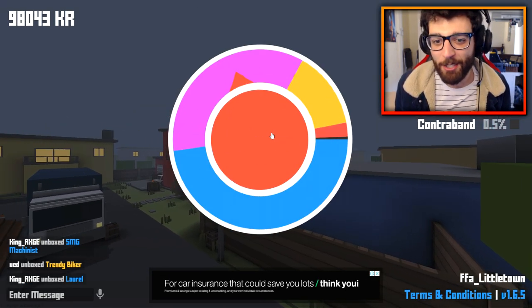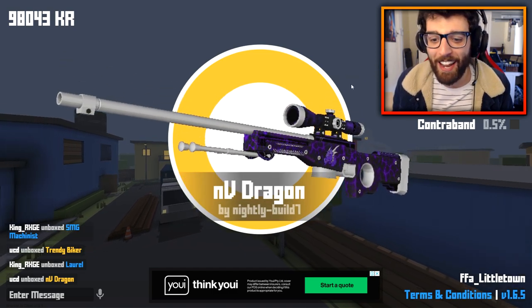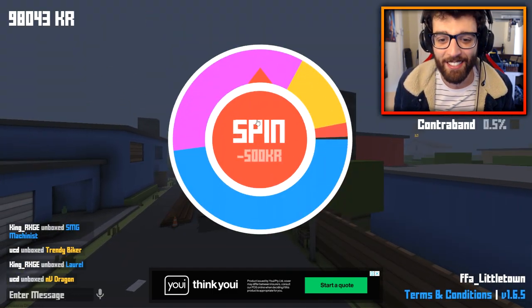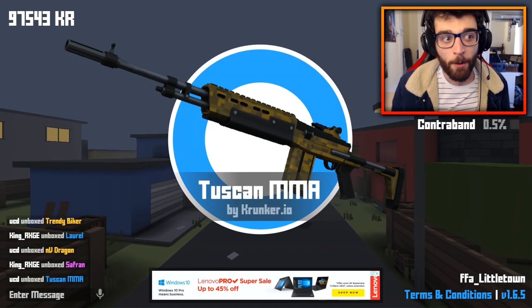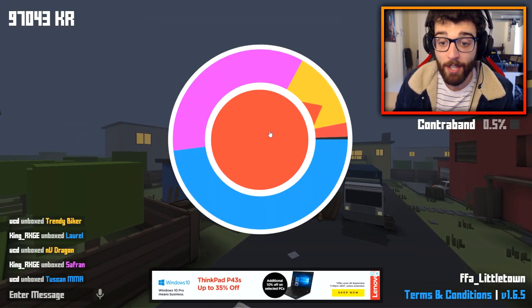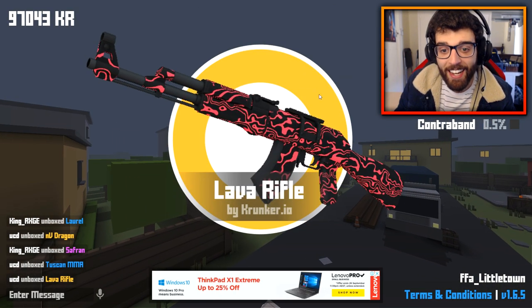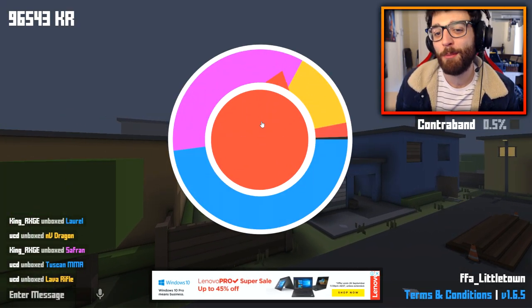We've got a legendary, there's two legendaries — that's three legendaries in a row! The Envy Dragon, that is a pretty sick skin as well. And we've got some pretty good luck right here. A lava rifle with the PewDiePie skin. I got to be a bit more chill, but I'm almost pulling these skins. You see what I mean? If it went super fast it wouldn't be as exciting.